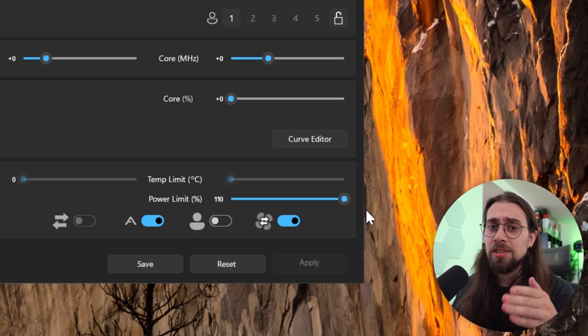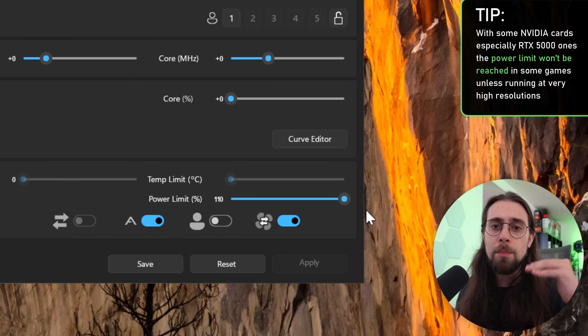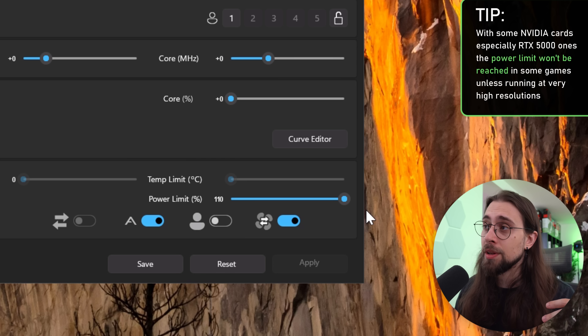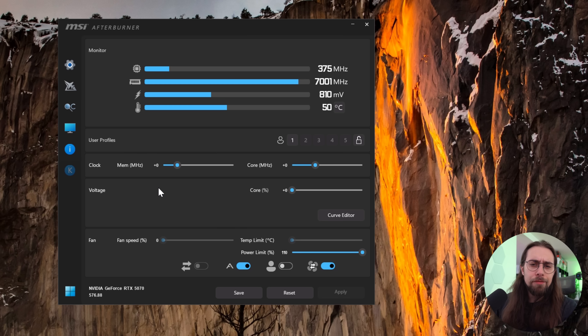On the RTX 5000 series, increasing the power limit doesn't help in all scenarios. In games like Cyberpunk 2077, the GPU really struggles with power limits and performance increases immediately. But in games like CS2, The Alters, or Call of Duty, power limits aren't reached, so the difference is basically zero. There's also a new beta version of MSI Afterburner that unlocks new features for the RTX 5000 series, possibly including the temperature limit.